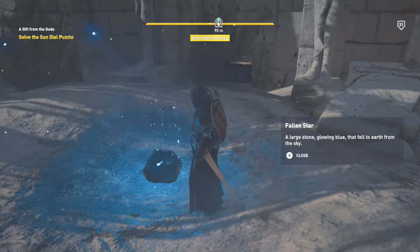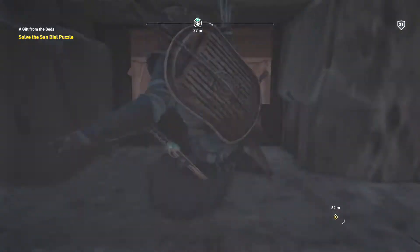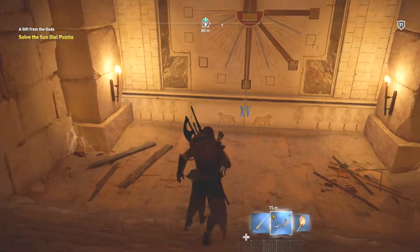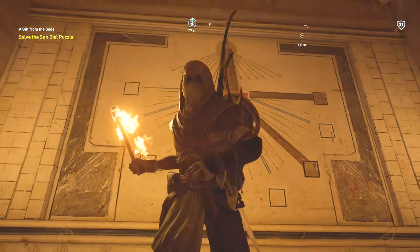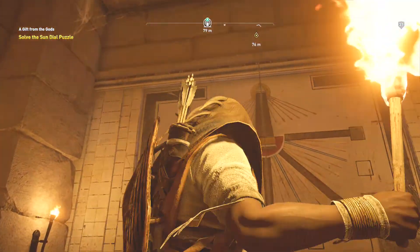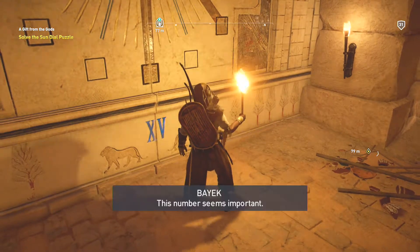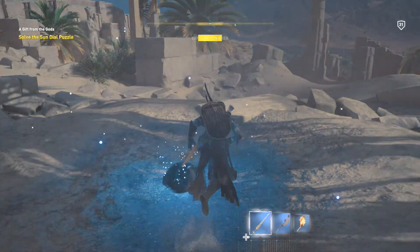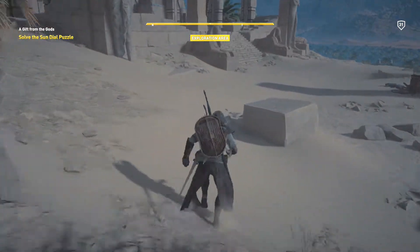Here we go right over here — you'll need to go to the tomb. It'll automatically go to a quick little scene. The number 15 will represent a big number — this number seems important. You'll need to solve the sundial puzzle, and you must have arrows for this one.